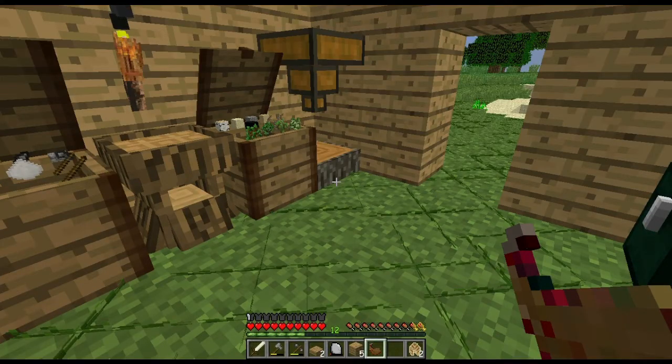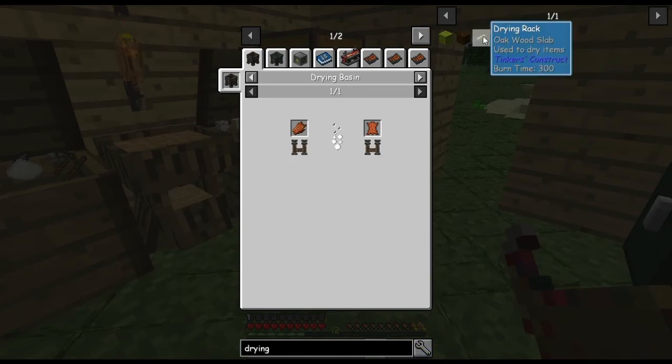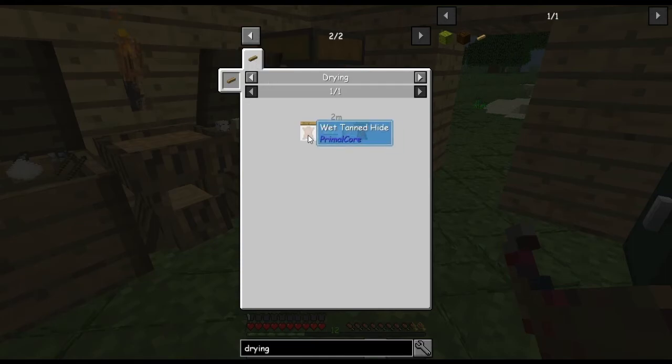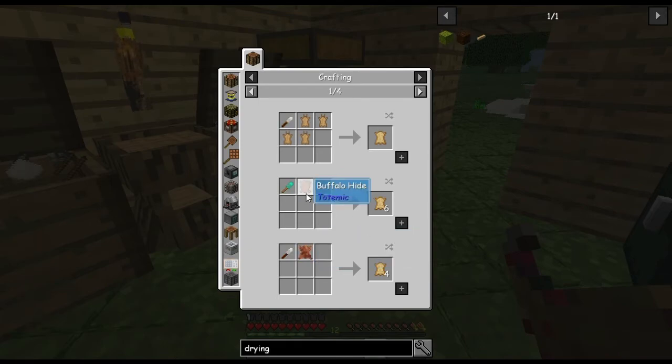Time for leather. I research the process: rotten flesh in a drying basin makes leather, but I can't do that yet. A drying rack dries wet tanned leather — which needs ground resin, dried hide, and a fluid bladder. Dried hide comes from drying a salted hide. A salted hide comes from water, salt, and rawhide. Rawhide comes from buffalo hide or cow pelts.